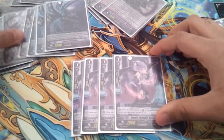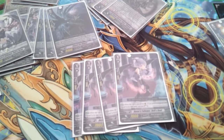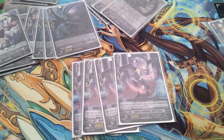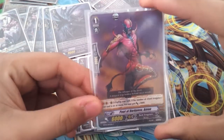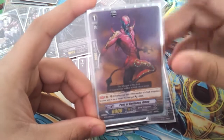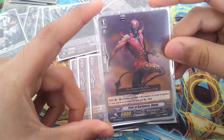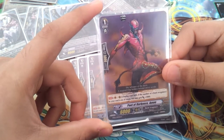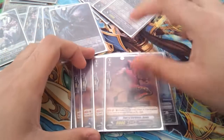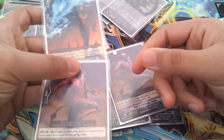4 of Hell's Deal — same thing as the grade 2: place on the rearguard and you can soul charge 2. I run 4 of the old Amon at grade 1. I run this because this card is so consistent — if you have 6 or more soul, it gets plus 3000, making it a 9k booster and attacker. A 9k booster boosting the 12k attacker is a 21k column, which is the magic number against 11k vanguards.